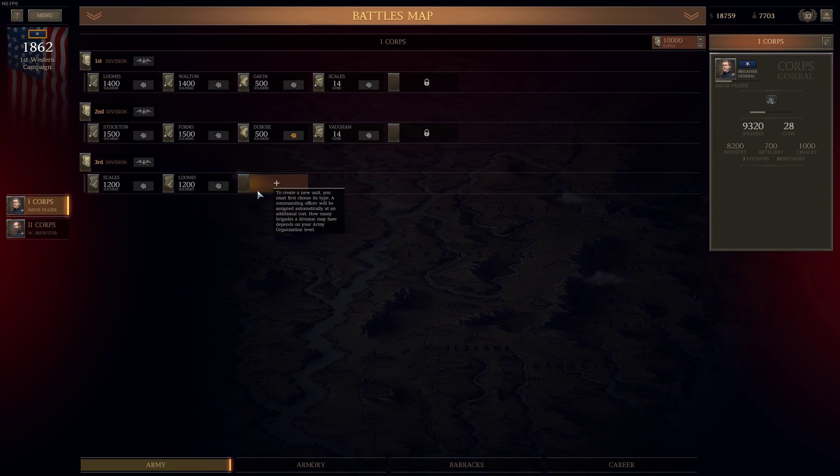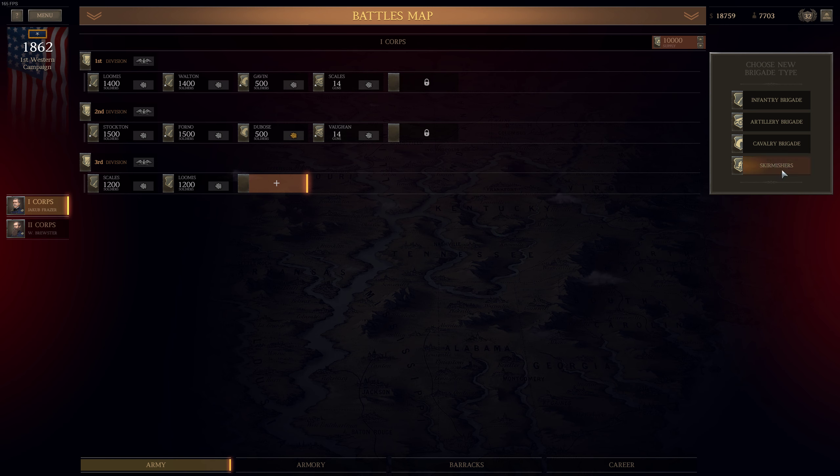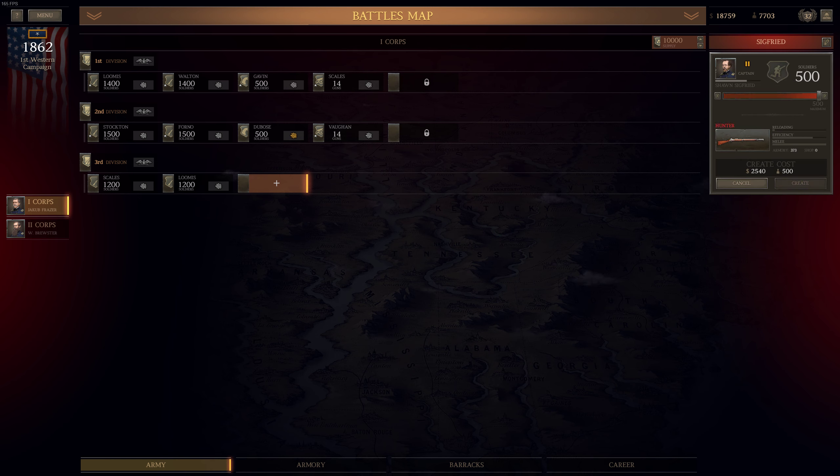I don't need to pay for the Sharps Model, so I can create 500 men for zero dollars. This is always the combat ready unit — it might be a good idea to do so. I also have 373 Hunter rifles. Oh, it's terrible in terms of reloading. I put emphasis on reloading speed in case of skirmishers — this is a highly mobile unit, and the biggest factor in their terms is speed.